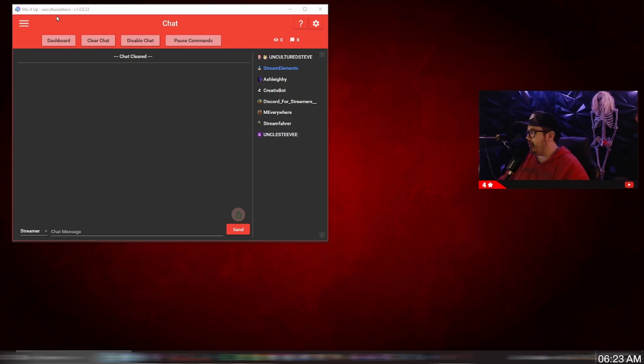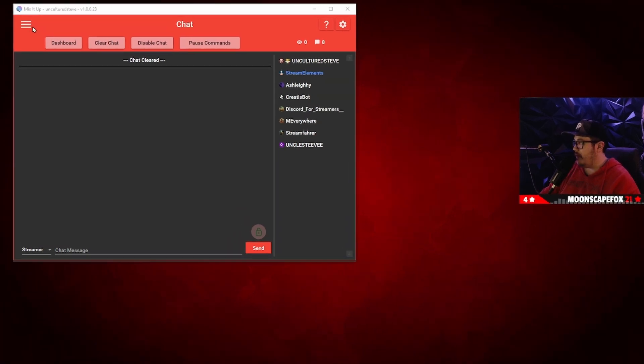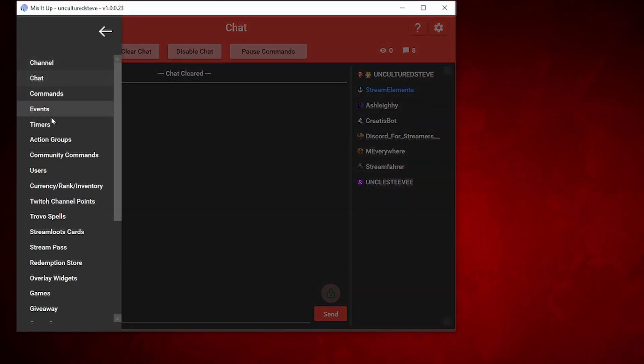So in Mix It Up, what we're gonna do is go to the top left button — the menu dropdown. Once you click on that, you're gonna go all the way down to Stream Pass.